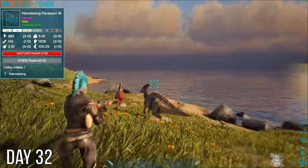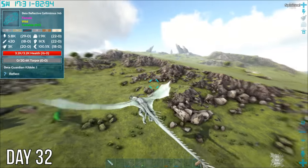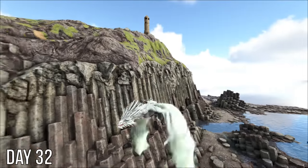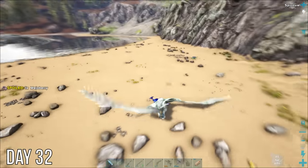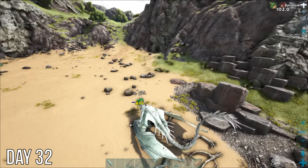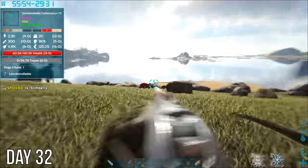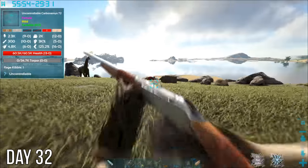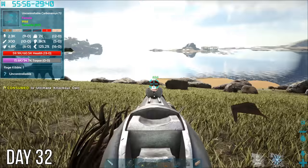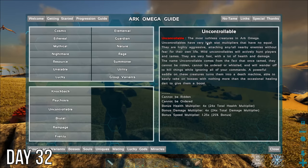Early the next morning I found this harvesting parasaur and tamed it for its utility eggs. After that I spotted this giant gallimamus before heading down the beach to pick a fight with this paragon parasaur. I figured it would be an easy fight but boy was I wrong — my wyvern was doing reduced damage and it hit me for almost 500, so we had to get out of there. Spotted this uncontrollable turtle on the way back home. Its name and its whopping 60,000 health had me curious, so after I knocked it out, I looked it up in the guide. Looks like you can tame this variant but you can't control it with whistles or ride it.